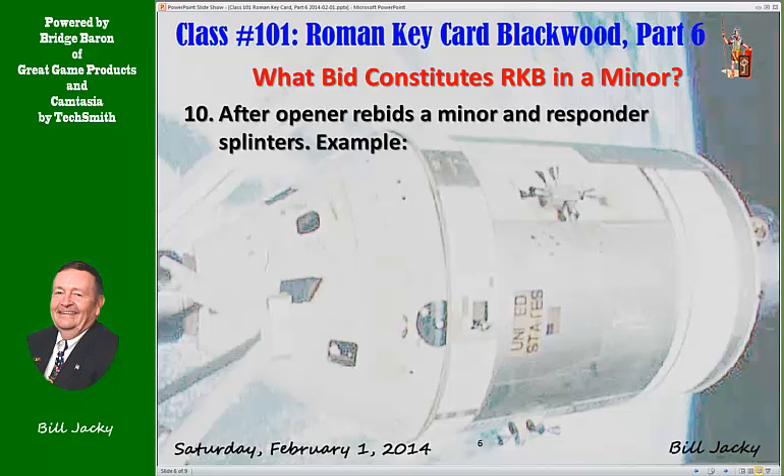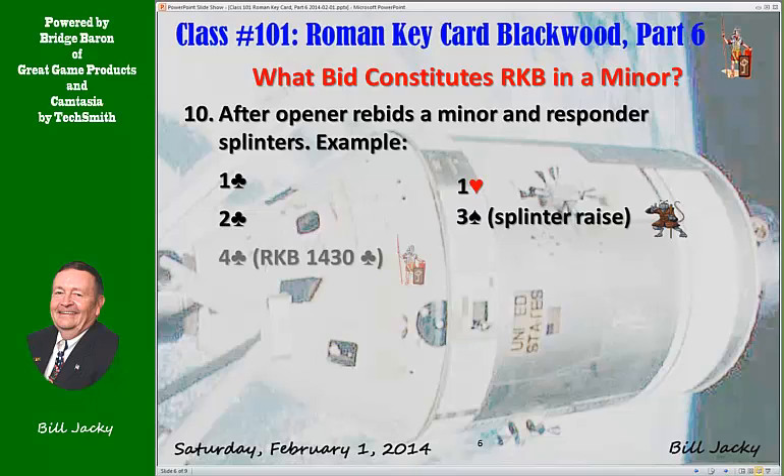Ten: Opener rebids a minor and responder splinters. An example: one club, one heart, two clubs, three spades — splinter, raises in clubs. Four clubs is now Roman Keycard Blackwood, 1430 in clubs.